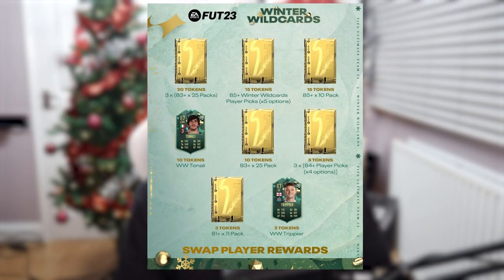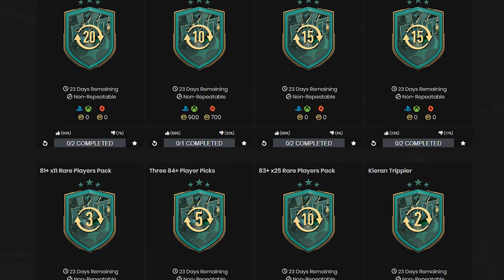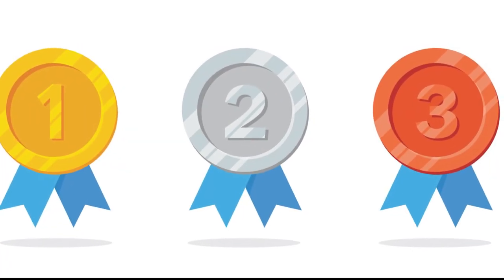EA recently dropped the Winter Wildcard swaps where you can get a load of tokens to get yourself packs, players, and more. Today I'm going to help you guys out with deciding what you should take, and rank in order what I think is the best option for you guys to take from your swaps in a tier list.